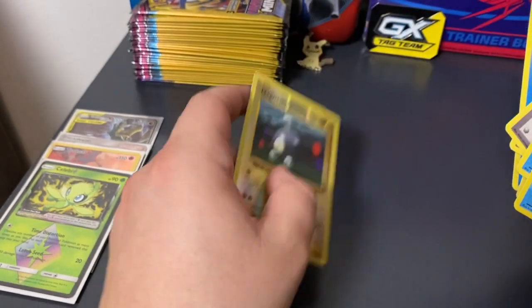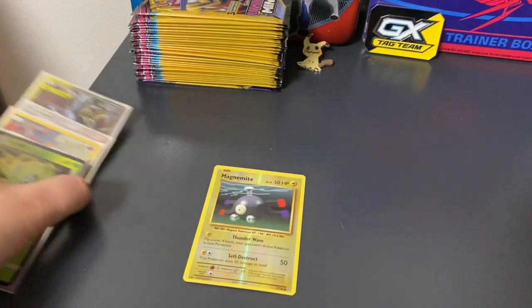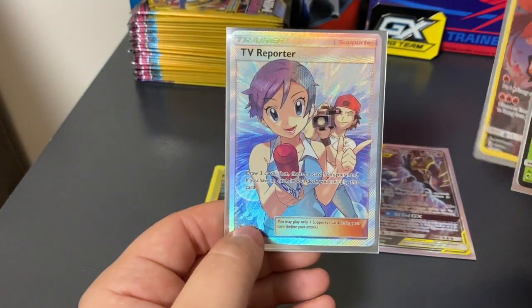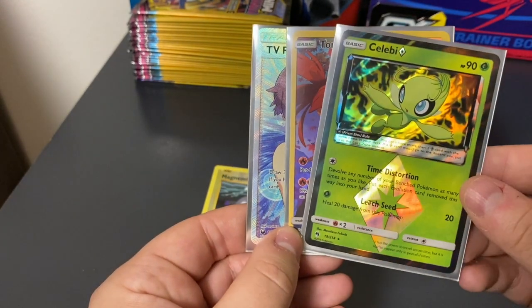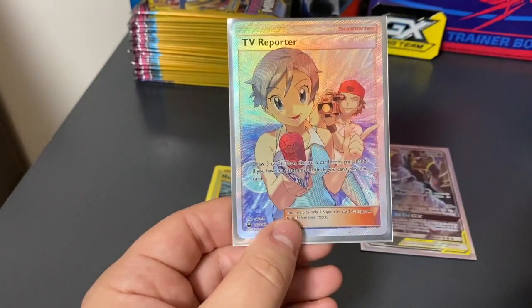I guess the rare was Farfetch'd. Not a bad way to end. Let's be honest — that's the promo card, we'll ignore that. The TV Reporter, followed by the Torkoal, and the Celebi Prism. I mean, that was one hell of a tin.